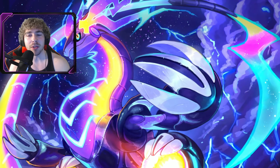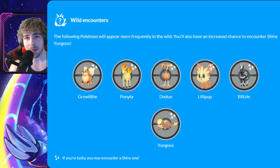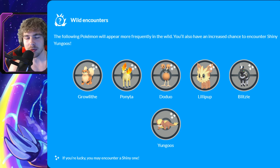One example that came to mind is when they featured shiny boosted rates on Yungoos spawns for the Blaze New Trails event. This is when Routes came out, so when Zygarde debuted, they did of course say you will have an increased chance to encounter a shiny Yungoos in the wild.